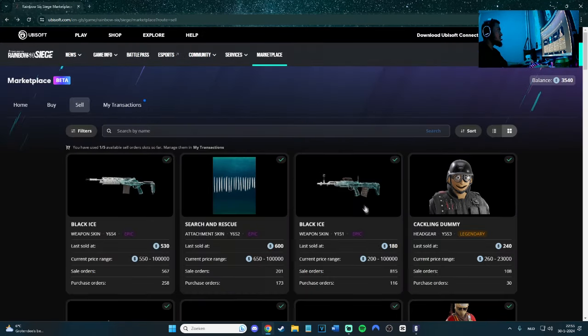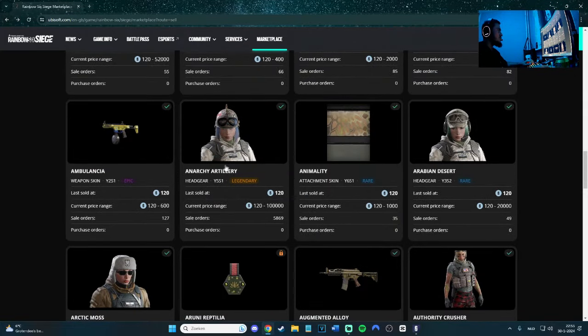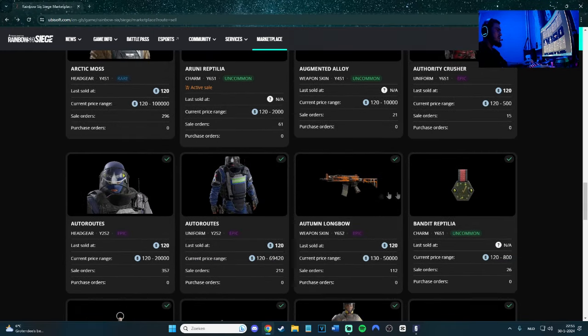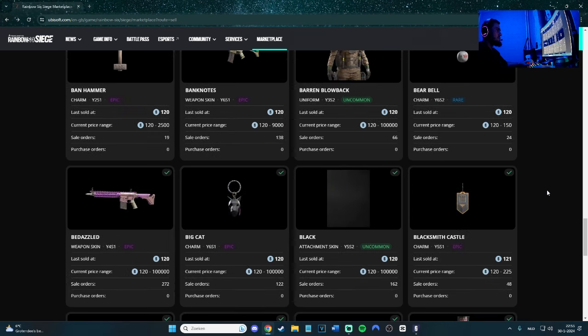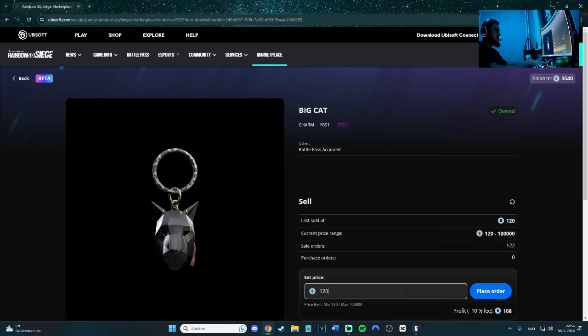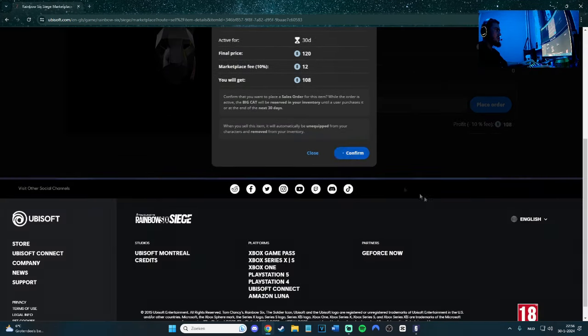Let's see something else. I have a bunch of skins at 120 that I'm not using — 120, 120, 130, 120. There's a bunch of stuff I'm not using. Big Cat — I'm never using Big Cat, let's be honest. This one is 120 too. Let's sell one for 120 — I get 108 credits. I'll sell it.